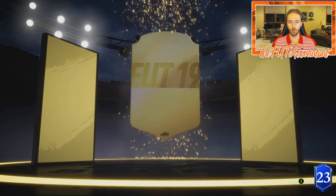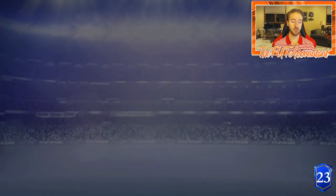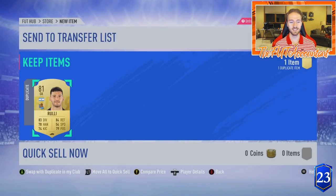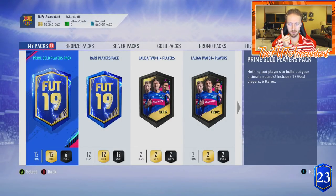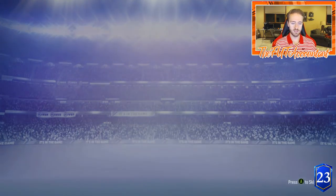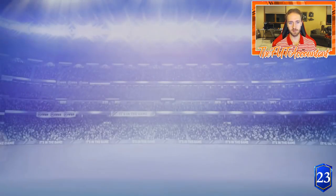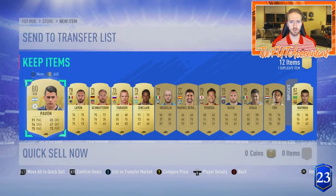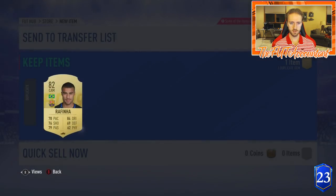The boards are starting to roll in — Spanish center mid Illarramendi, not a dupe, which is huge. I'll be able to craft another 85 or 86-rated squad from these packs. Now opening the Prime Gold Players pack from the Cruyff SBC — no walkout, not even a board. Disappointing from that SBC reward. I don't think I've gotten anything really worth writing home about from crafting the Cruyff SBC.